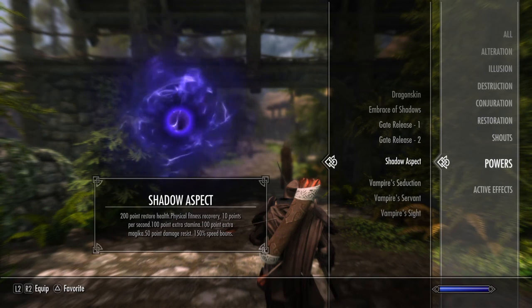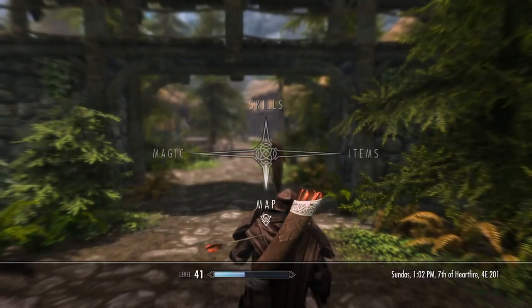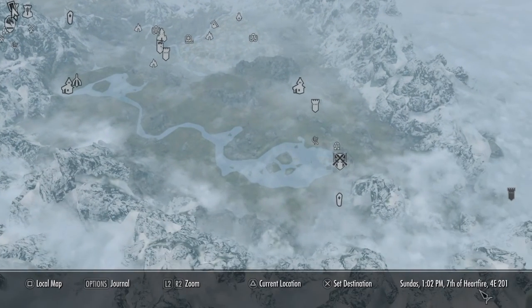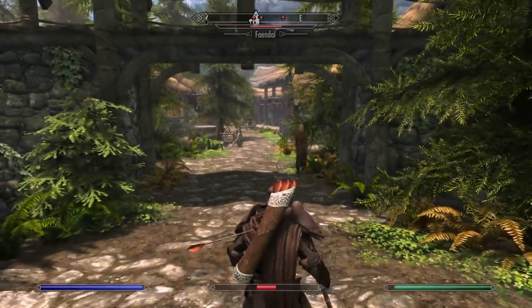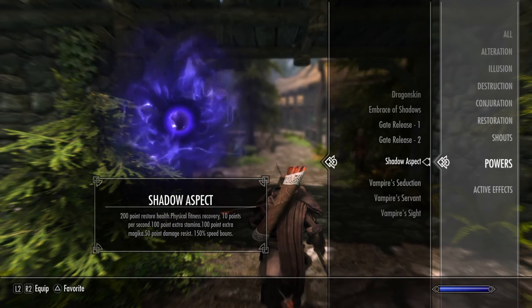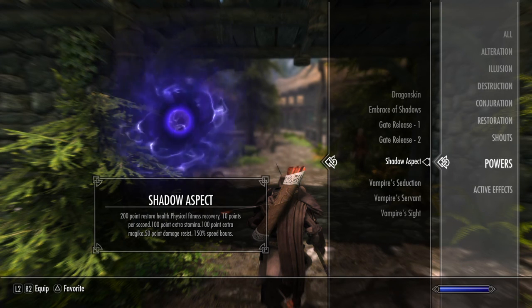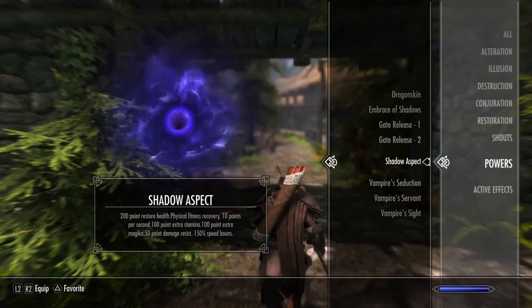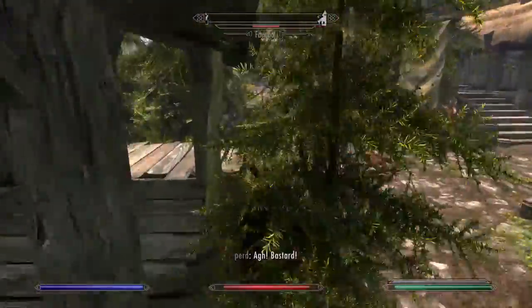Let's go ahead and show off our final mod of the evening, which is going to be Shadow Aspect. This can be found on the Shadow Stone, which is going to be right behind Riften. It's going to be a power that adds a lot when you use it: a 200-point Restore Health, Physical Fitness Recovery at 10 points per second, 100 points of Extra Stamina, 100 points of Extra Magicka, 50 points of Damage Resist, and a 150% Speed Bonus. Definitely an awesome mod. Let's see if we can cause some havoc with this.